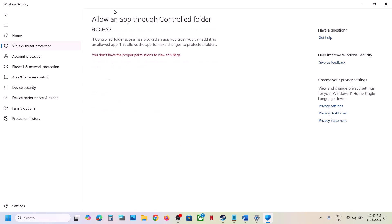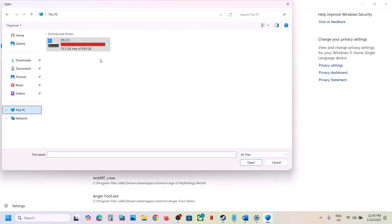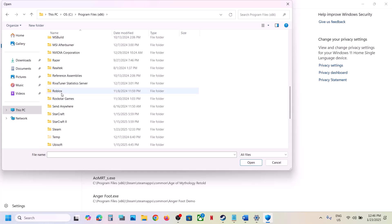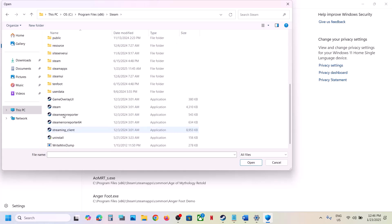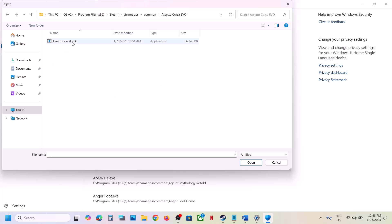Click on Allow an app through Controlled Folder Access. Click Yes to allow and then click on Add an allowed app. Click on Browse all apps. Now go to the game installation folder — wherever the game is installed. If the game is installed in C drive, open C drive, Program Files x86, open the Steam folder, then the Steam Apps folder, the Common folder, open the game folder, and then select the exe file and click Open.